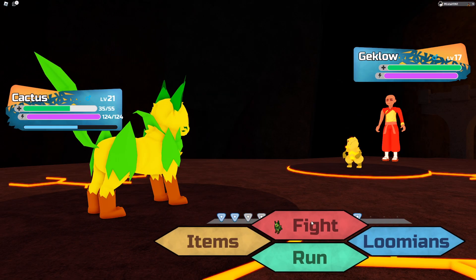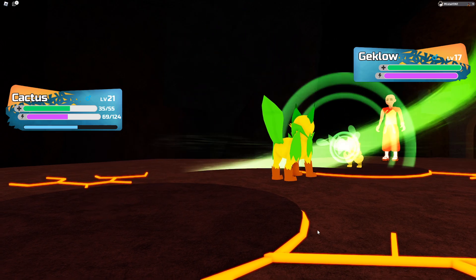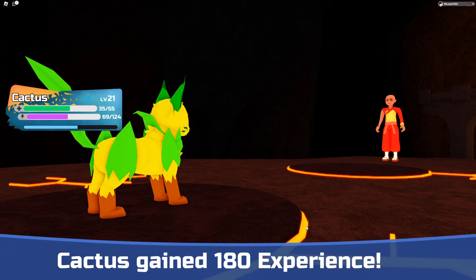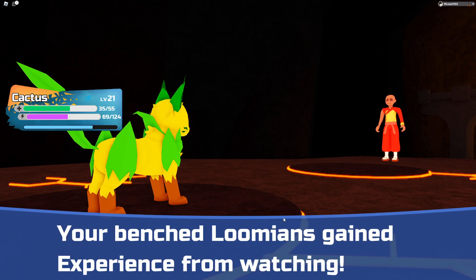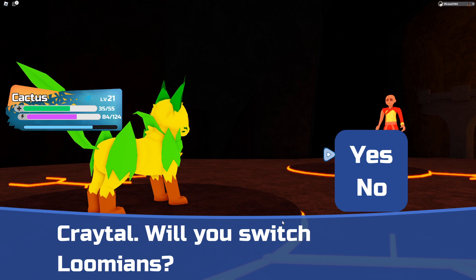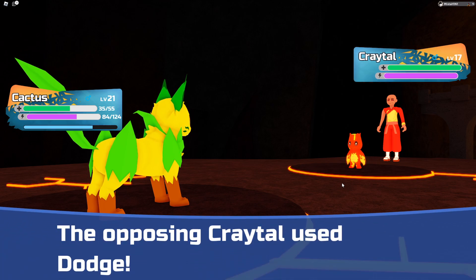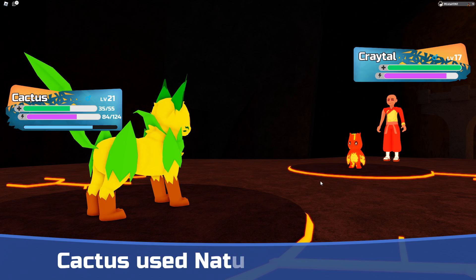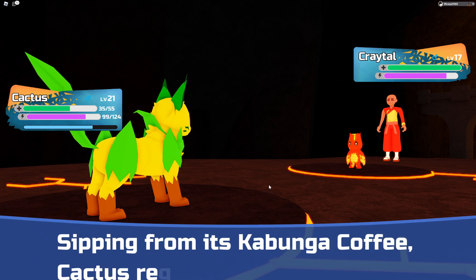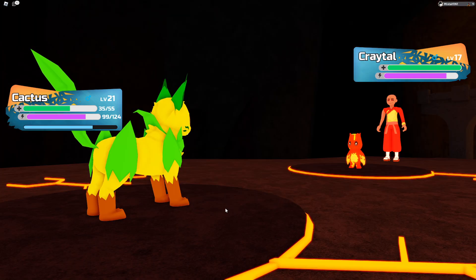It's a gecko again — is that a fire gecko? Correct gecko, 180 experience! I love it when we get mad experience. The thing is, even if I swapped out a weak lumion and battled for a full minute, I'd still get the exact same amount of XP — which is so disappointing. The best way is to get your strongest lumion, one-hit kill the thing, and get the same amount of XP.